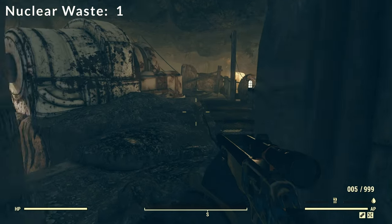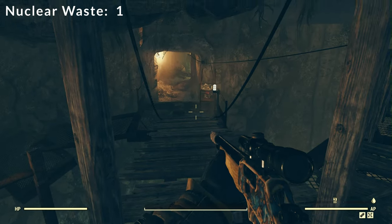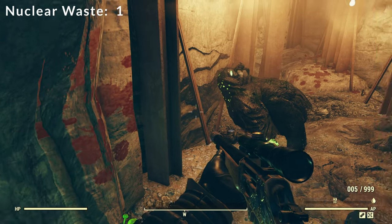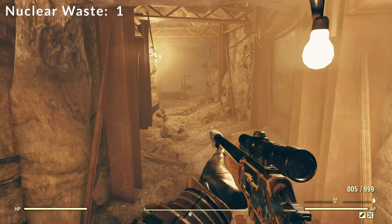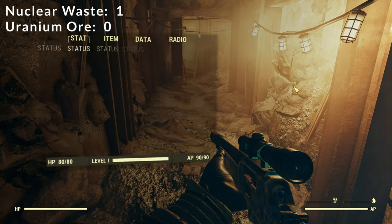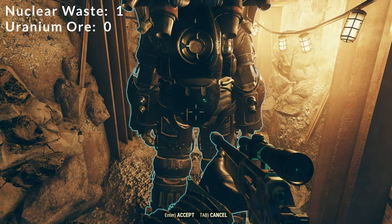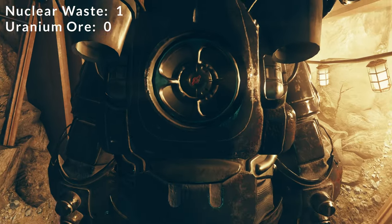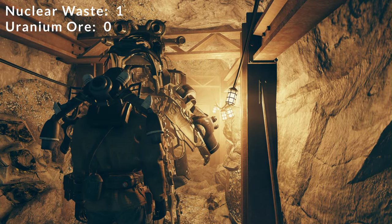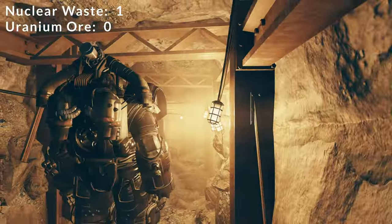Head back out here, and then we're going to the right. You'll see a bridge — we're going to head across this little bridge, and there'll be more mole miners here to fight. But this area to the right is what we're really looking for. You'll see we have uranium veins. So the first thing we want to do is switch into our excavator power armor. The reason we want to use the excavator power armor is because this will increase the amount of uranium ore that we get once we harvest these.